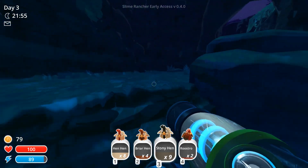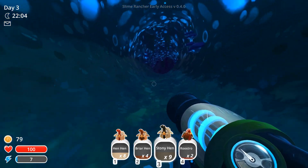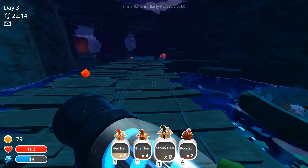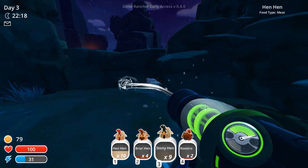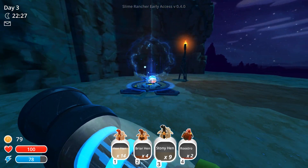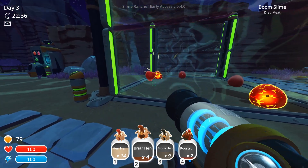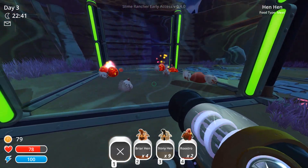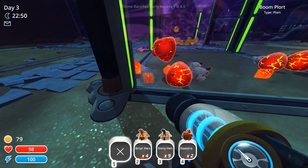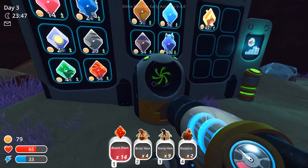Let's go back to base — I think we're good now, but I do need money to make the coop. I could just feed the hen hens to the boom slimes and get plorts that way and go from there. That might be the quickest way to do it. The mint mangoes should be done by the time we get back, so we can feed the honeys. I want to get enough money to get collectors. And so this will be a series — I'll do a couple videos on this because I would like to unlock the science.